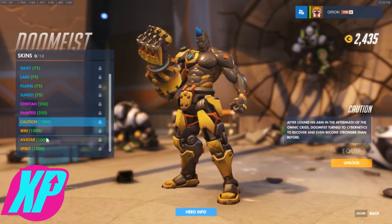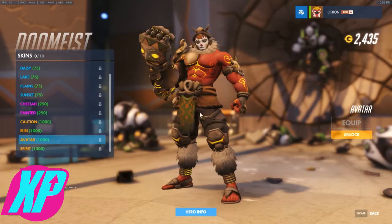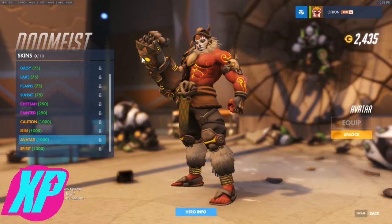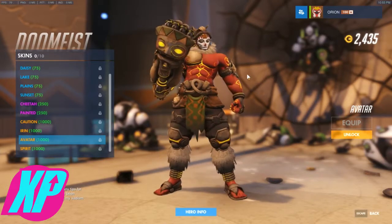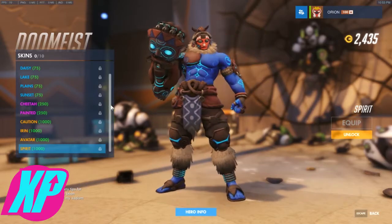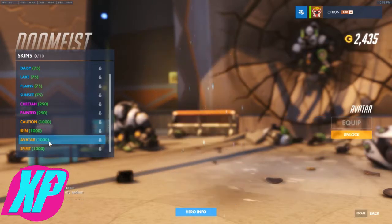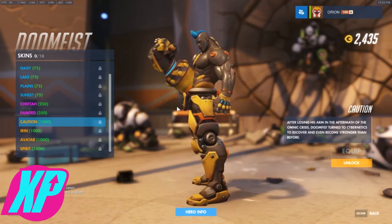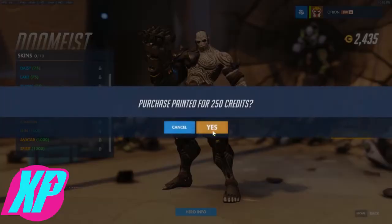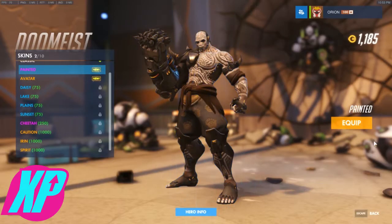We've got Avatar — oh man, these legendary skins are dope! He's got masks and stuff on the arm, glowing stuff on his body. And Spirit — oh my god, these are the coolest skins. I really like Avatar. I've got some extra cash on the PTR so let's get this one, and a legendary — let's get Avatar. Let's equip Painted because I think that one is my favorite overall.